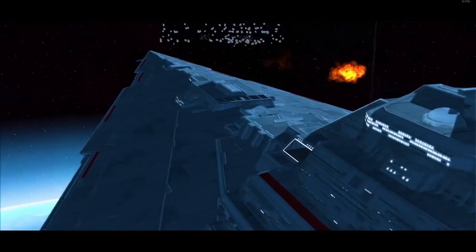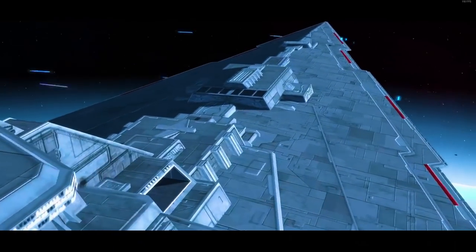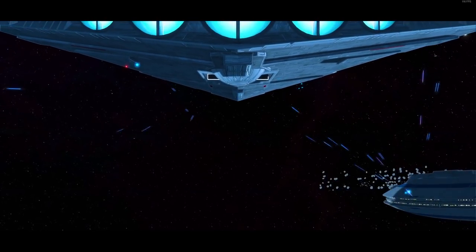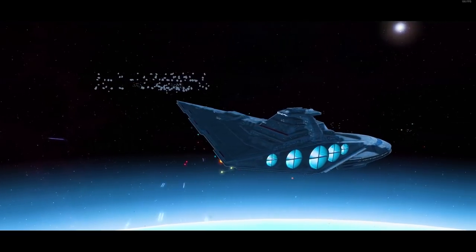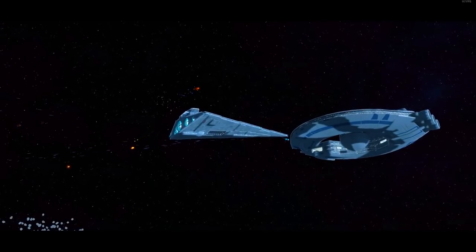There is a hidden battlecruiser in Star Wars: Empire at War, Fall of the Republic, which you might not know about. This isn't simply a little fighter or frigate. This is an entire battlecruiser with an impressive armament ranging from ion cannons, laser cannons, and concussion missiles. The most interesting part is you're unable to build or use this ship in both Galactic Conquest and Skirmish modes.